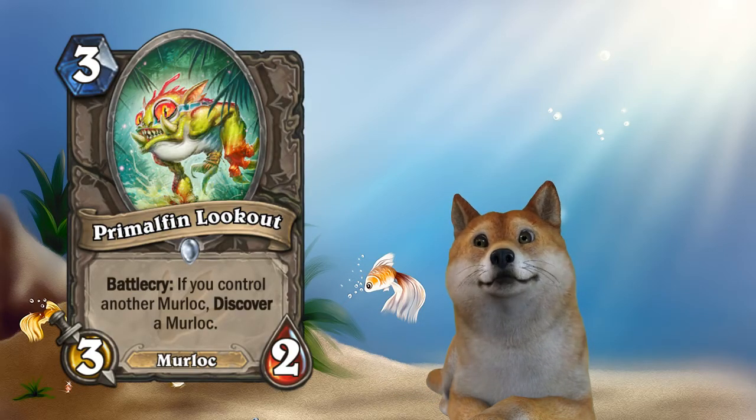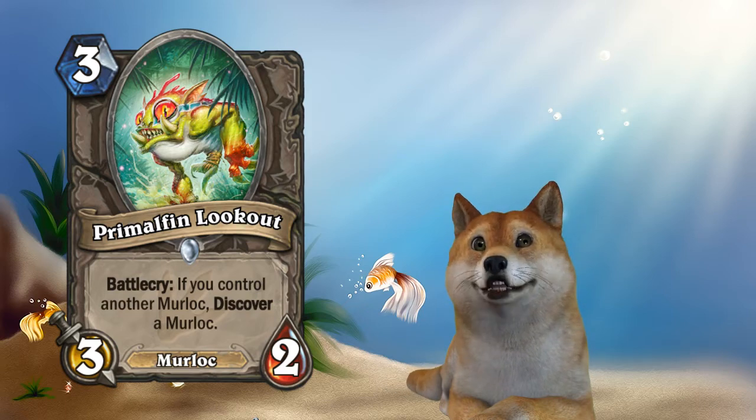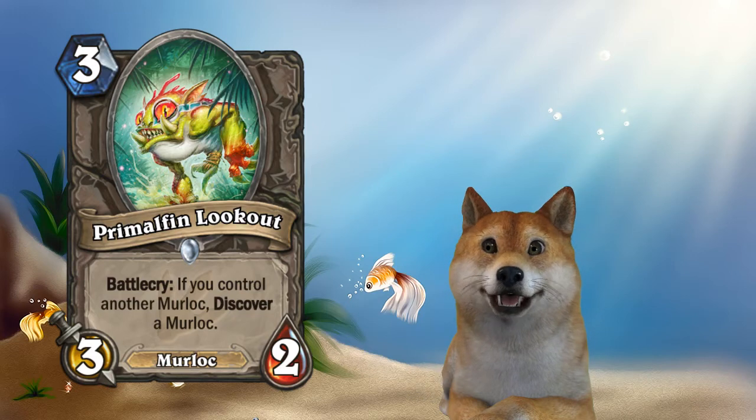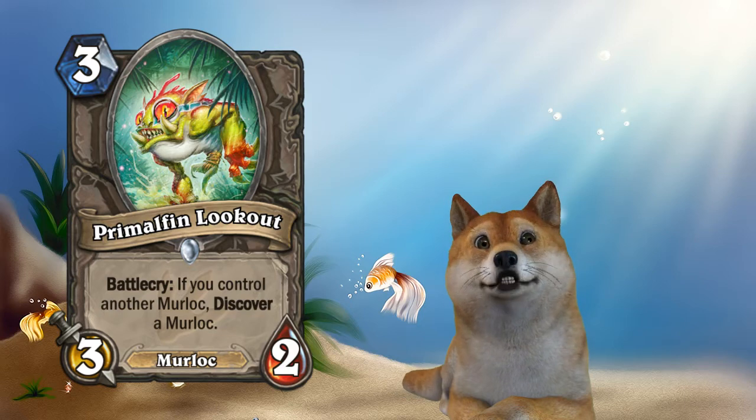Next up, we have Primal Fin Lookout. This is a three mana three-two, so just like most Murlocs it has weak stats on its own, but Battlecry: if you control another Murloc, discover a Murloc. You might remember a very similar card called the...